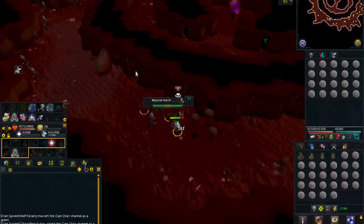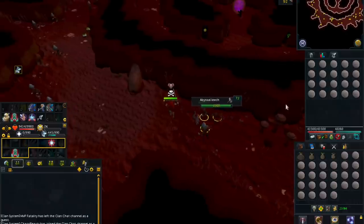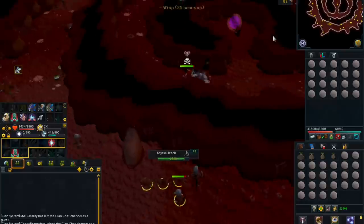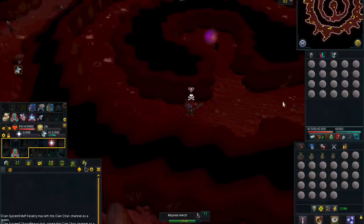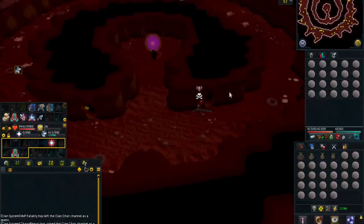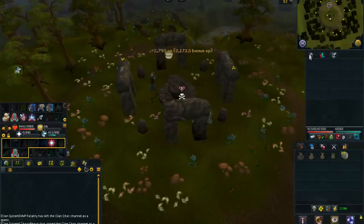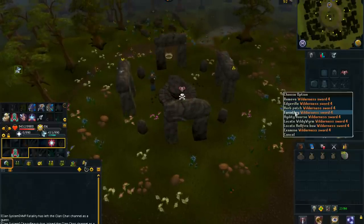Looking at some other runes you could craft through the Abyss: you could craft Cosmic Runes at 75 Runecrafting, although it requires the Lost City quest. There are also Blood Runes, which require 77 Runecrafting and the Legacy of Seergaze quest.